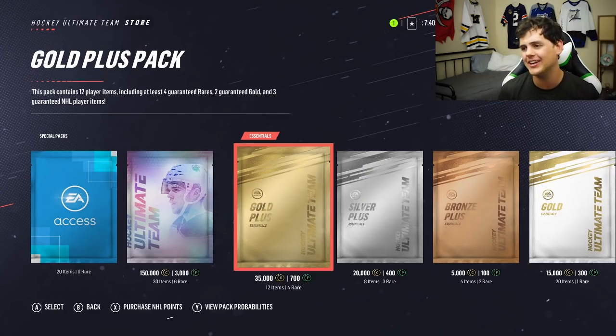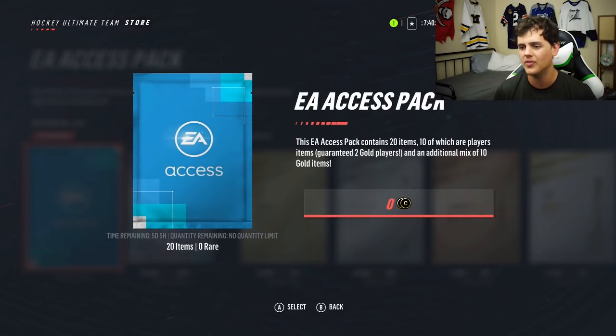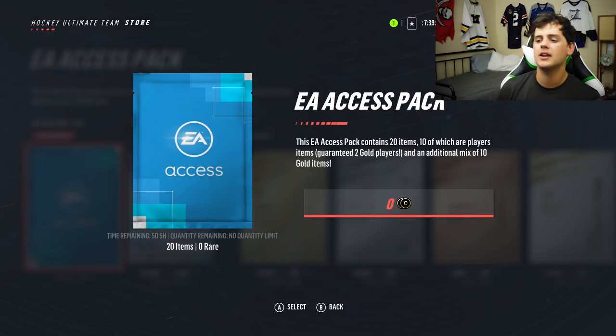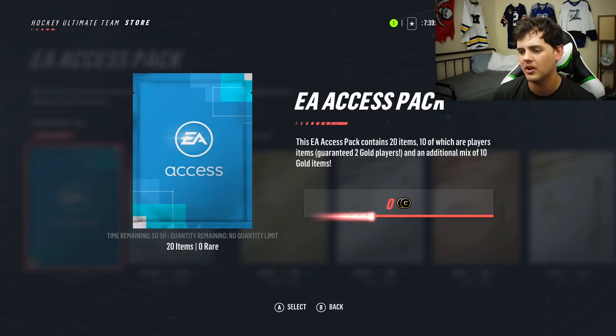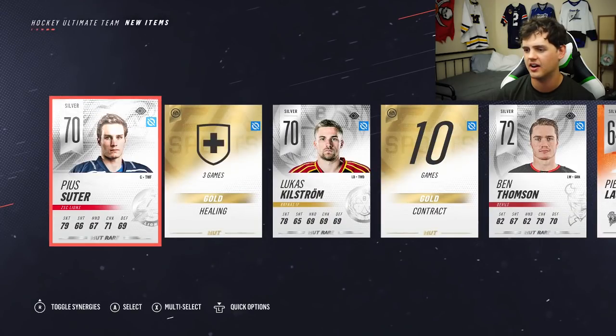So what we got for you today is we got a lot of points to open. We got a lot of packs in front of us, but the first thing I've seen is this EA Access Pack. I have no clue what this is. EA Access Pack contains 20 items, 10 of which are player items, including two gold rare players, additional mix of 10 gold items. I've never seen this before at a pack opening, so let's check it out.